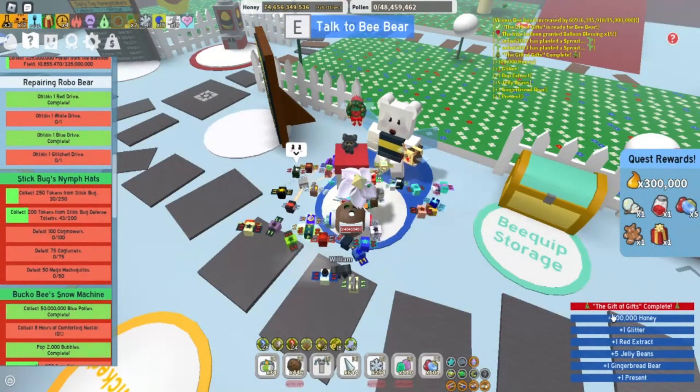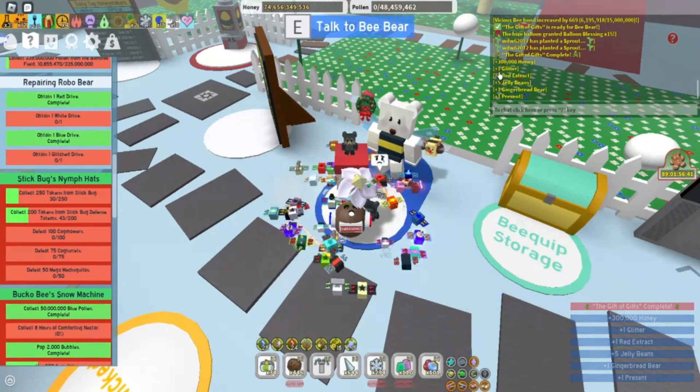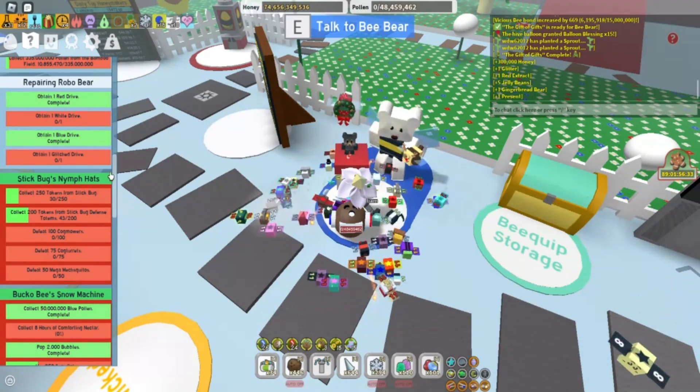So we just completed the gift of gifts. We got 300 honey, one glitter, one red extract, five jelly beans, one gingerbread bear, and one present. And we're done with that quest.